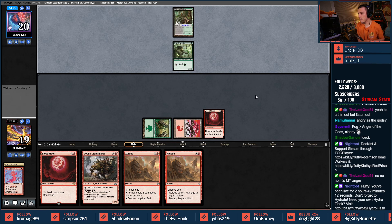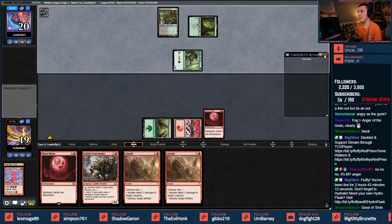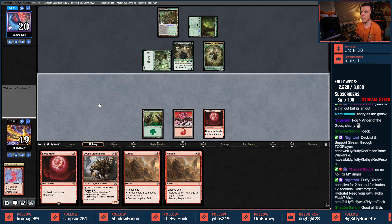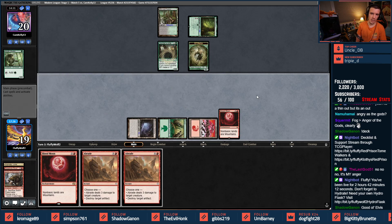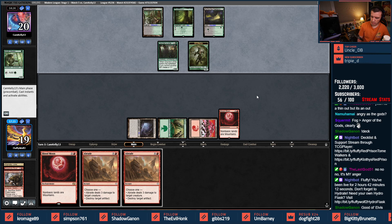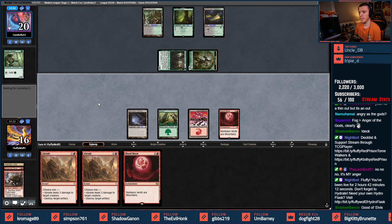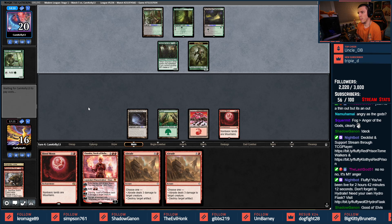We're going to play Blood Moon first — a lot of removal. Taking down Elvish Mystic is our next plan. Good old Elves! Pendlehaven — two mana. Dwynen's Elite. We're hydrating! Play Crater Maker — let's kill this — doing that because it costs three mana; double Abrade is four. In four — three damage goes to our opponent.